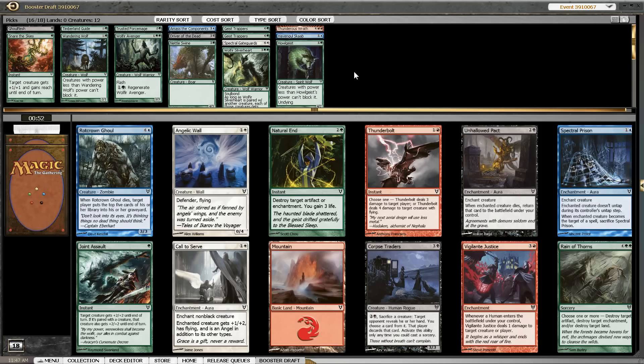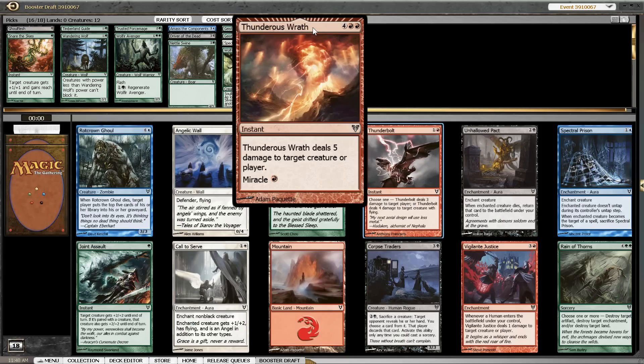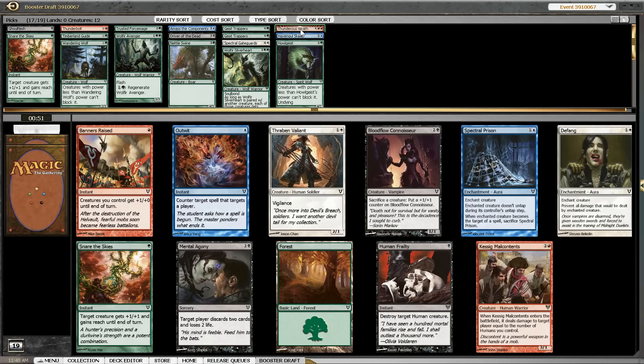The packs aren't really getting better and we still don't have a second color yet, which is not a situation I want to be in, but we have to make the best out of the packs we are dealt. We have Vigilante Justice, Thunderbolt, Angelic Wall. Joint Assault would be the green pick. I think Angelic Wall is probably the best card in another color. We could go for Thunderbolt because it helps against the flying creatures, and with the creatures we have here I don't think Joint Assault is an important card for us — we have enough green cards already. We have a Snare of the Skies which can act as a replacement. So I think we need to pick up a way to deal with flyers, and Thunderbolt is that. Because I also have Thunderous Wrath, I don't want to pick Angelic Wall at this moment.